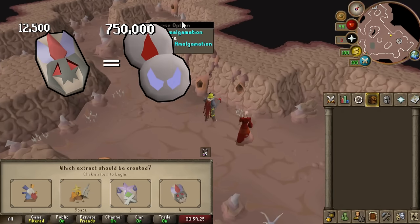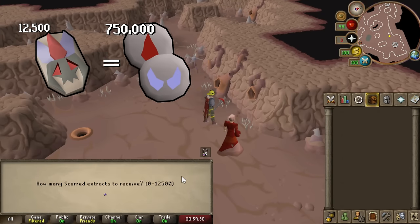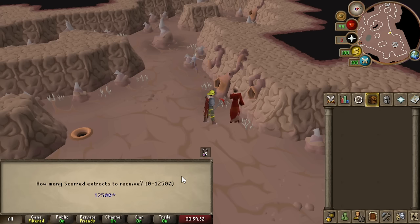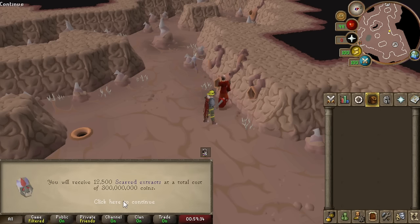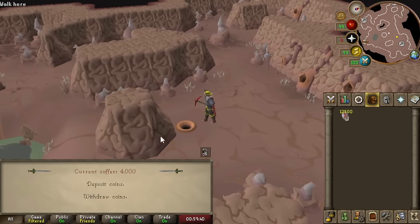That's 750,000 high level runes I can make super quickly when I go runecrafting. You might ask about the 300 million — that's pretty much all the actual GP I had and I didn't want to alch at the moment. Just how fast can I turn 12,500 scar extracts into blood and soul runes? Let's find out.